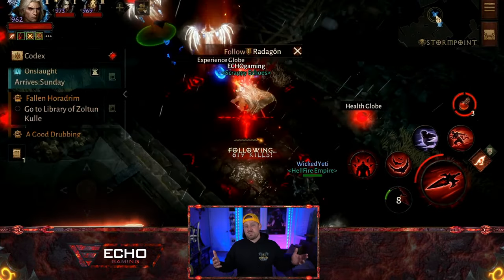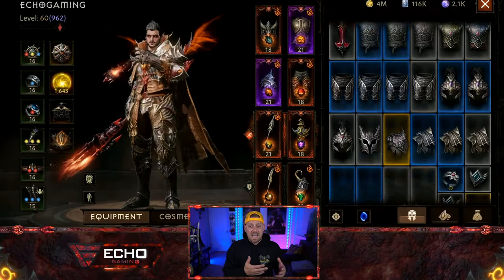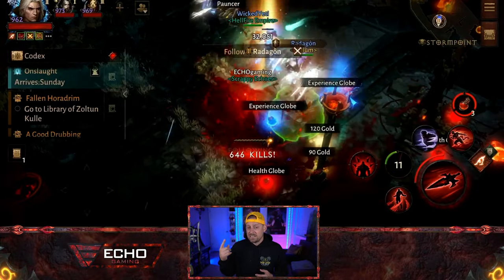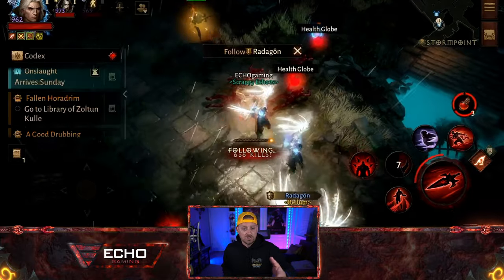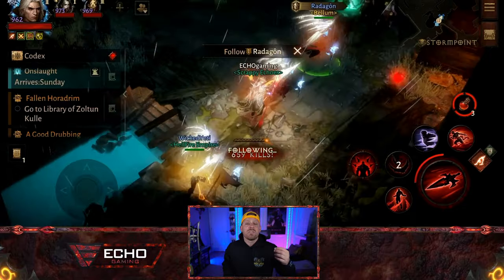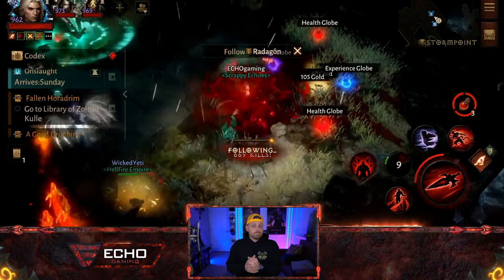This is my new favorite spot. Storm Point has a lot of enemies for us to take down. I checked to make sure the satchel wasn't completely full, and I'm noticing 656 kills — and I keep missing that piece of monstrous essence up top, which is bothering me right now. It's the OCD in me. But this is the spot.